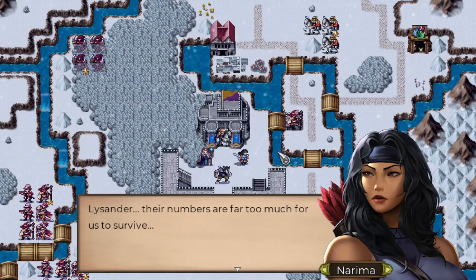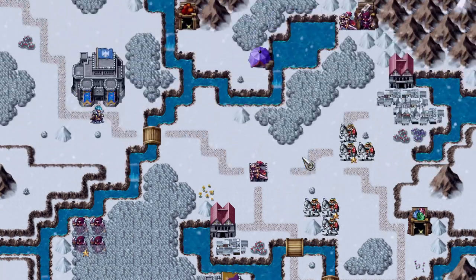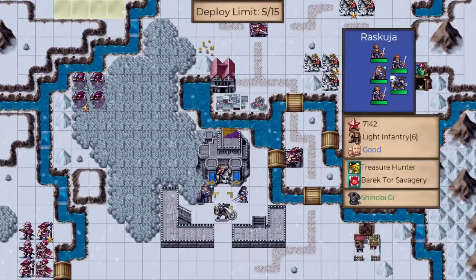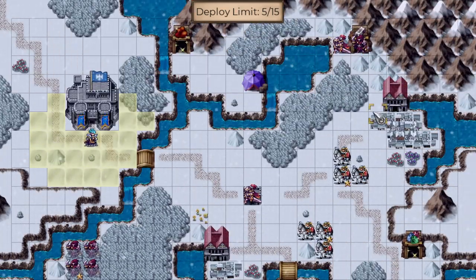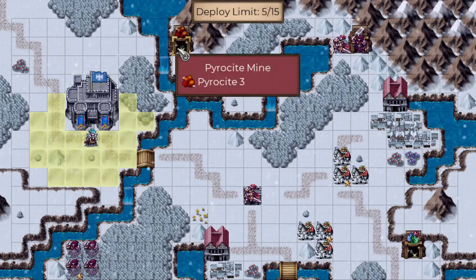Lysandr: 'Their numbers are far too much for us to survive. We worked too hard taking over Eastwall to lose it now.' 'There's always a way.' Okay, so we probably have to go and protect them. Smaller map. We've got Iron here, and Pyricite — we need that.